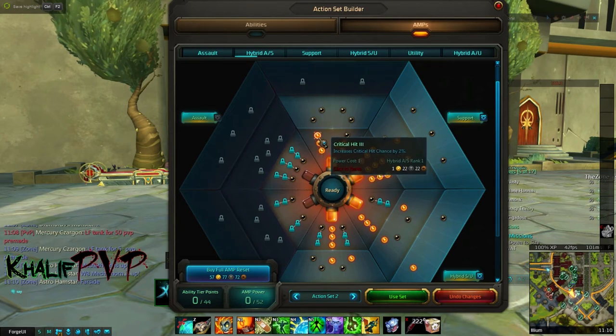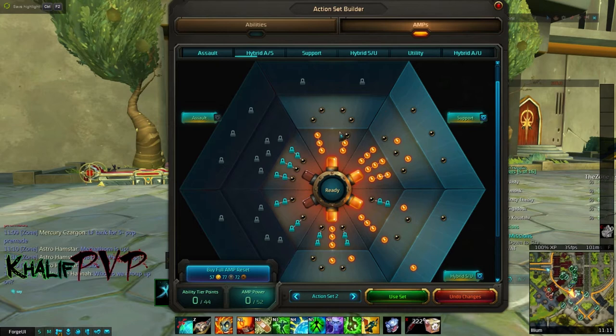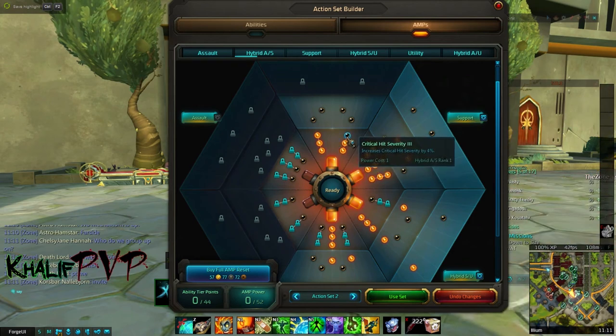From the hybrid AMP branch we're going to go up the critical hit line, and we'll talk about why we want that. I have 52 AMP points — you can actually go up to 57, and if you do, the build changes slightly; I'll post the full 57 build in the comments below. Since I only have 52, I pick up two ranks of Critical Severity, though I'd take the third if I had the AMP points.